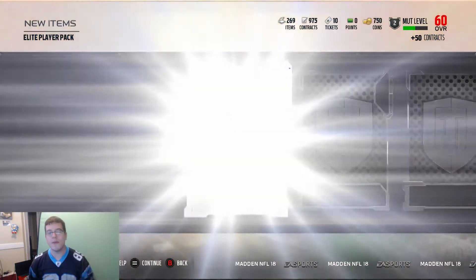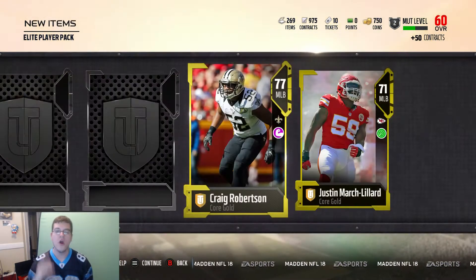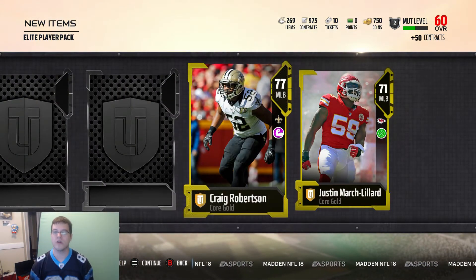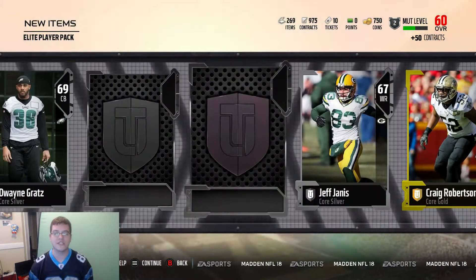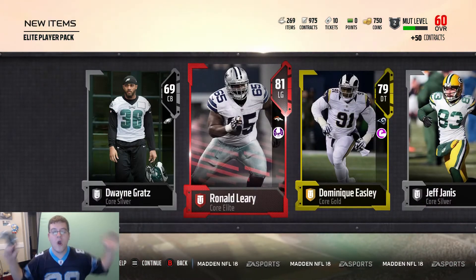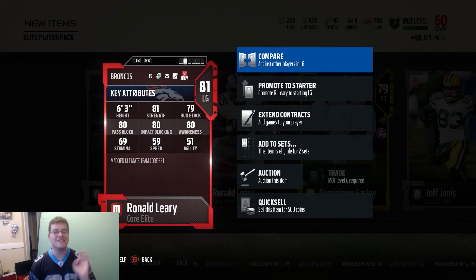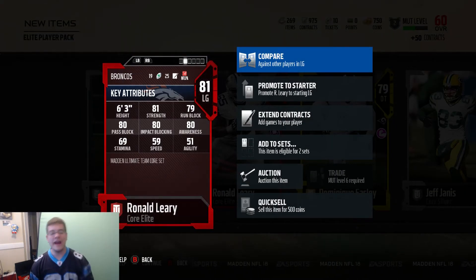Another elite player pack, let's keep it going. I'm being greedy at this point. Can we get someone beastly? Can we get Cam? Can we get Thomas Davis Sr.? We get Craig Robertson, Justin Lillard as our golds. We get another silver. This is the last one — it's an elite and it's going to be Ronald Leary, 81 overall left guard for the Denver Broncos. This guy's got some good blocking stats, 80s across the board.